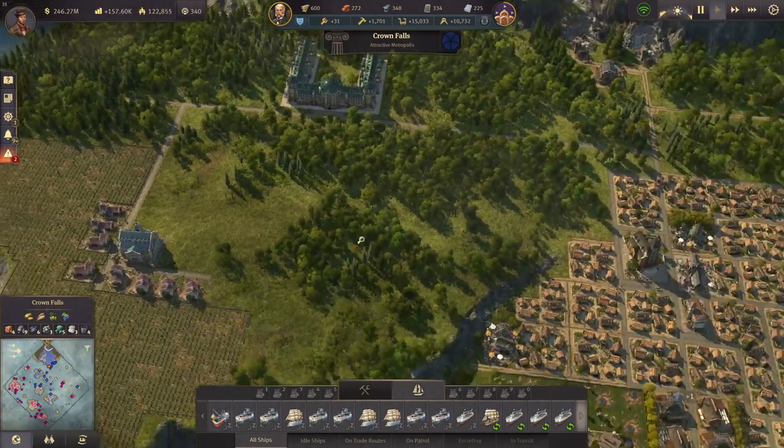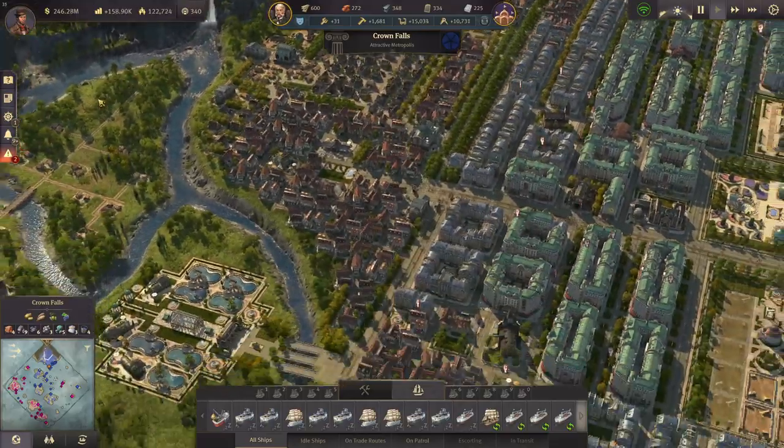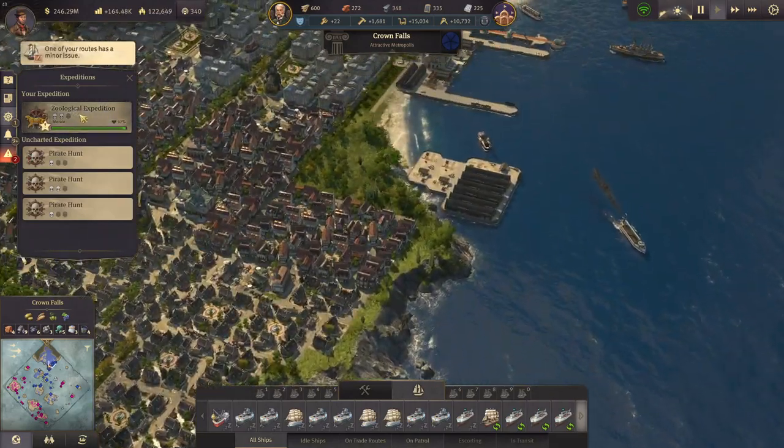It's looking a bit dim here, and we also want to have a second botanical garden — that's still on the agenda. We have the expedition and also some business left with the admiral, but first let's have a look at the zoological expedition.